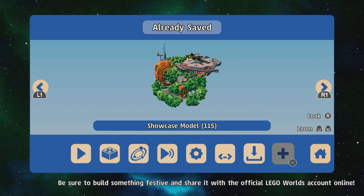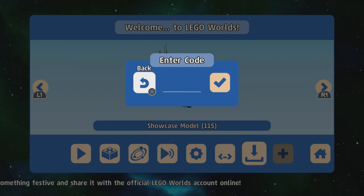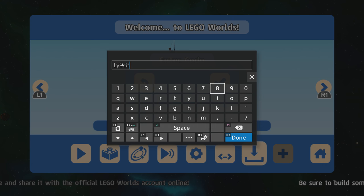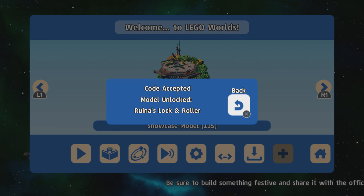Now the next one — we're going to start from the very beginning with the Lock and Roller from Nexo Knights. The code for that is L, Y, 9, C, 8, M. Capitals don't matter again. Code accepted.